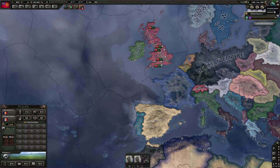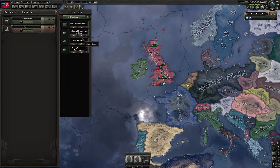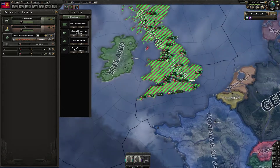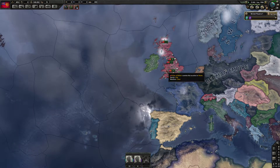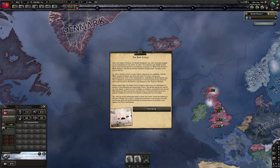Anyway, there's a series of events where we can get T.E. Lawrence — a.k.a. Lawrence of Arabia — to kind of help us out. And that sparks a series of events which... well, we'll see when we get there, really.